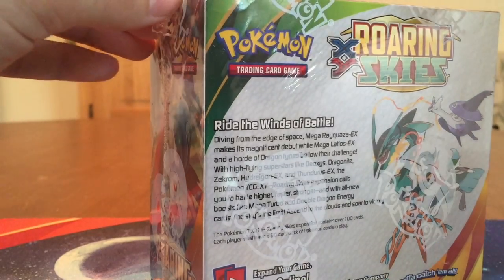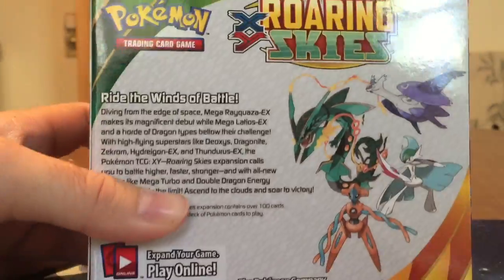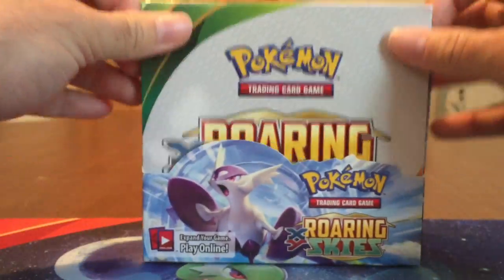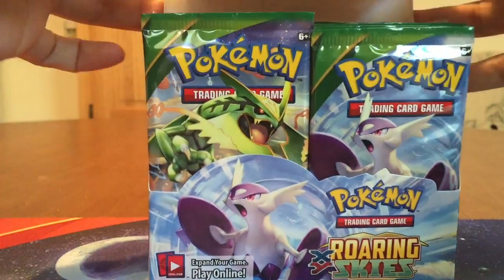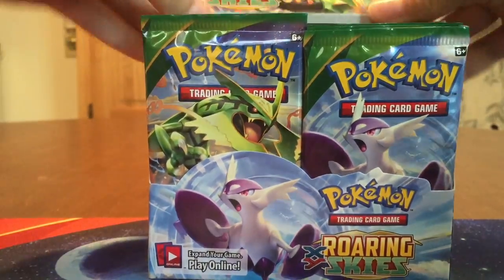The seal is a little tighter than usual but that's why they make sharp objects. Alright, so there's the back if you'd like to read that. We'll go ahead and crack into this. Very exciting — see if I don't hide any packs.